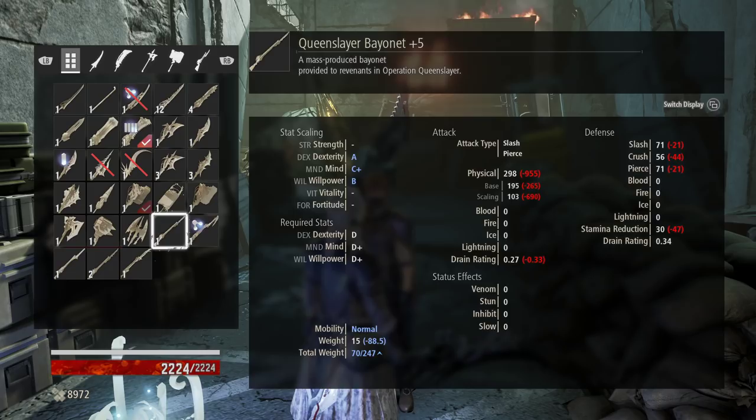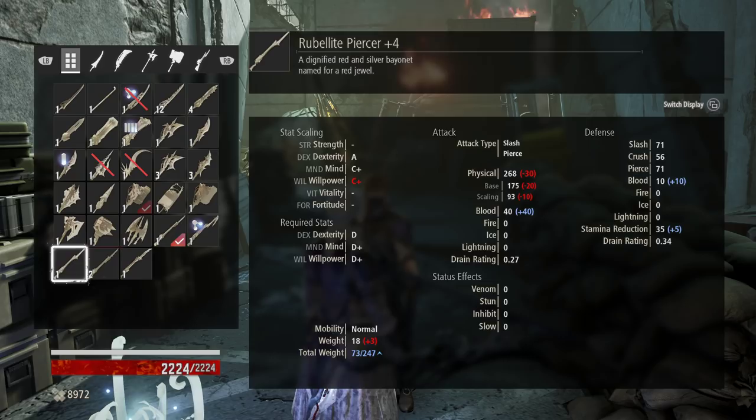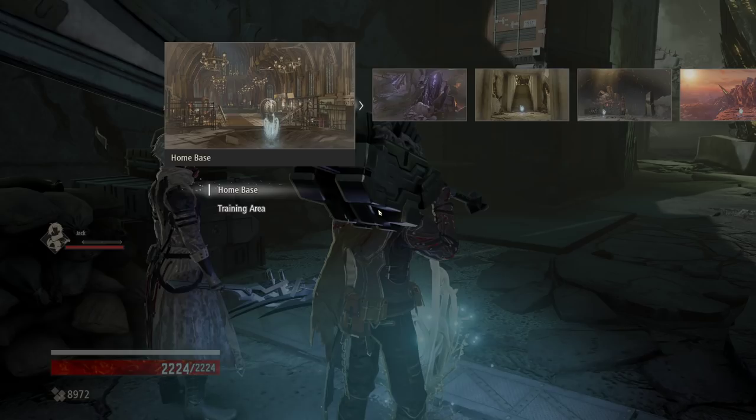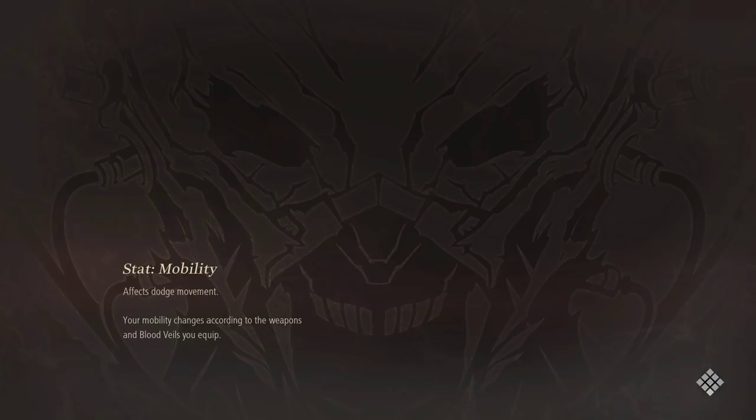That actually led to a decent bayonet, the Queenslayer plus five, which stat-wise is worse than the Rubelite Piercer. Comparing them here, you can see the damage is 30 higher, but this has better blood — plus 40 blood. And on top of that, this is only a plus four and this is a plus five, so I still think the Rubelite Piercer is gonna be the best choice. But since I did it, I just wanted to let you guys know. I'm more and more realizing that pretty much everything — if I can't find a zone — it's a drop-down, almost 100% of the time.